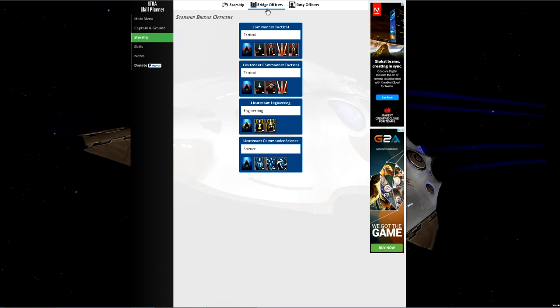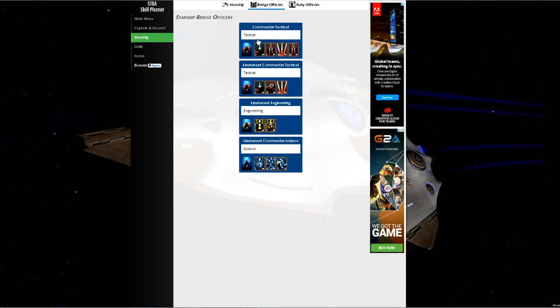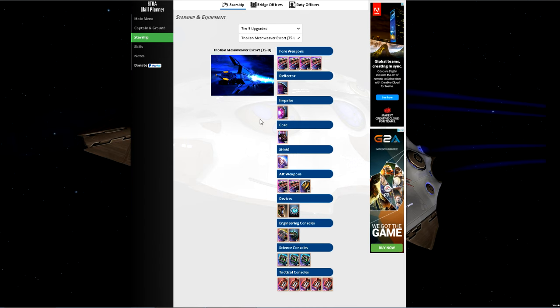The reason I've selected this ship is it's one that most beginners would want to start with because it's a very well-rounded ship. It can run particle generators, beams, dual beam banks, cannons — whatever you want to play — and has a very good setup for a beginner ship. 6 million EC is very easily obtainable by crafting materials and selling them, gathering EC over time.